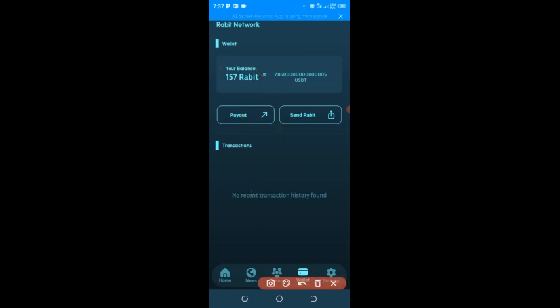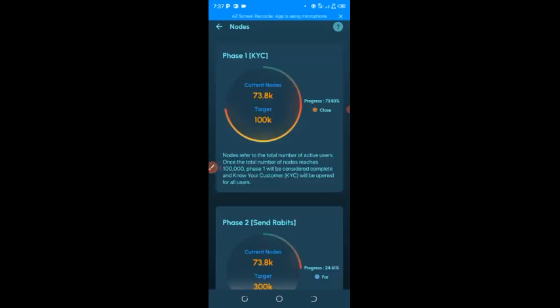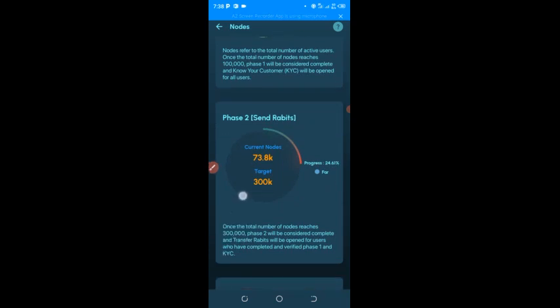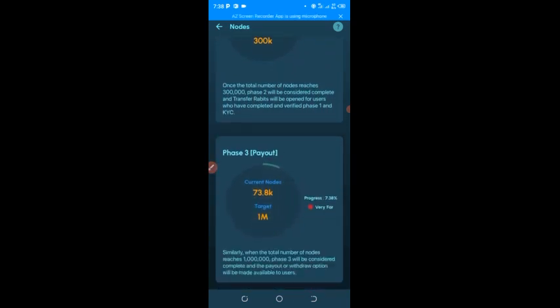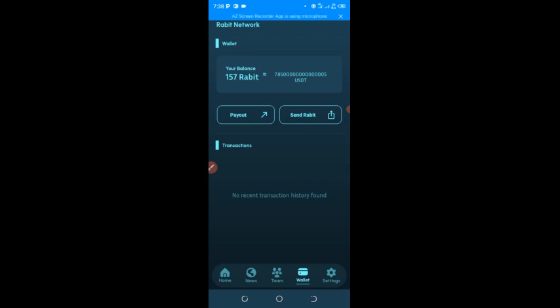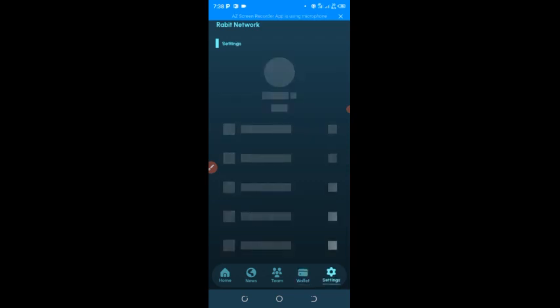The more I mine, the more the value increases. If you click on the payout section, you can see there are some things that need to be done before KYC. The KYC is in progress at about 73.83 percent — once it reaches 300 percent, the KYC will be out. You can see we have a few steps to go; these are the steps the project needs to complete before rabbit will be fully launched so you can trade it, send it, and use it.